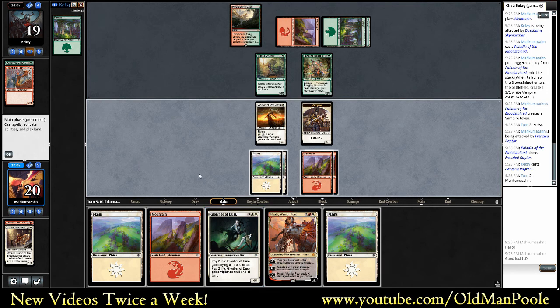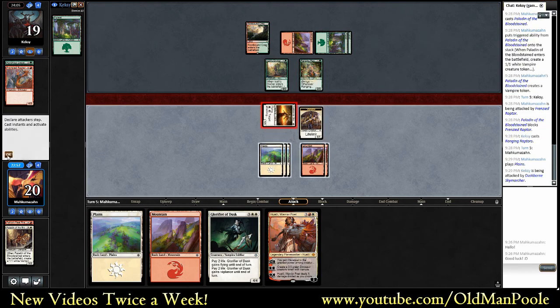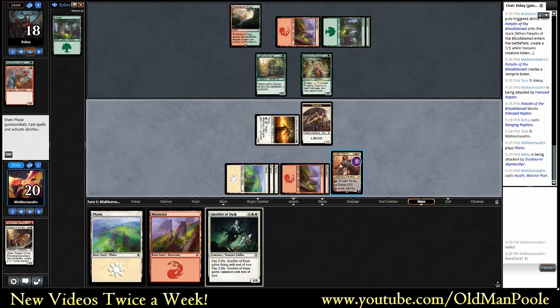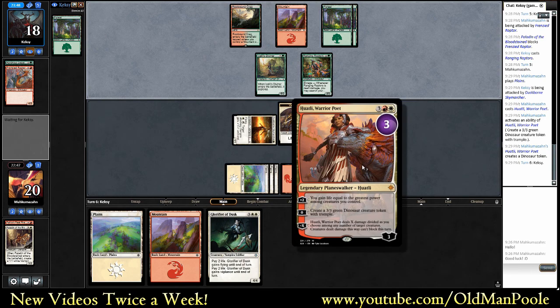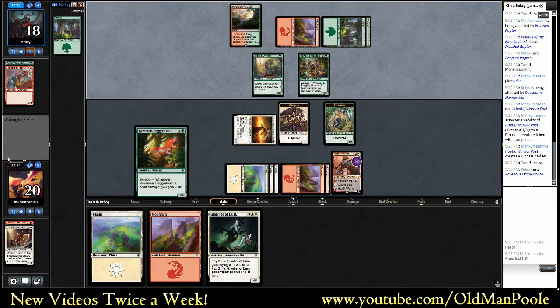Glorifier of Dusk is a little bit bigger, but that still dies to removal. I think we're going to play Huatli here, again for our one in the air as per usual. It's always Diviner doing a pretty good Wall of Omens impression in this game. With any luck, he doesn't have a way to interact with us. Okay yeah, just Daggertooth - I'm fine with that. That's probably one of the best case scenarios.